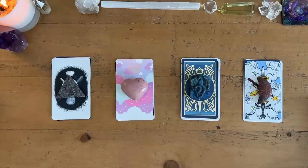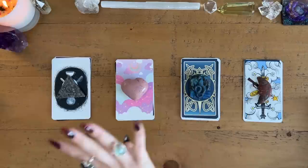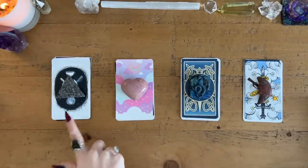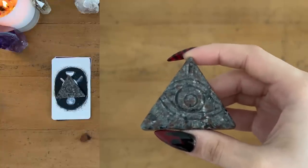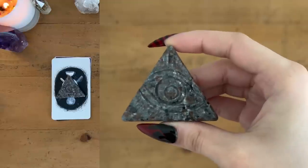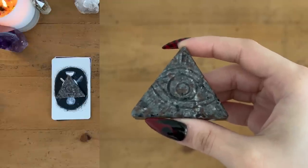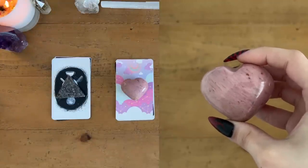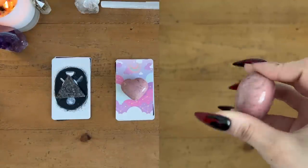It is absolutely okay to be drawn to more than one pile. It might be quite possible that you're just so multi-dimensional I can't get you in one pile, and that's okay. So we have four different piles of tarot cards to choose from. Starting with the first pile, we have this euprolite third eye stone on top.